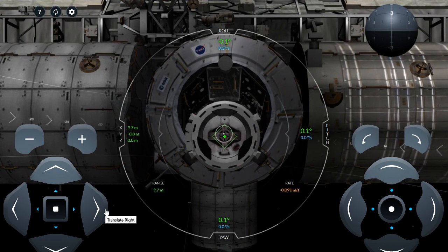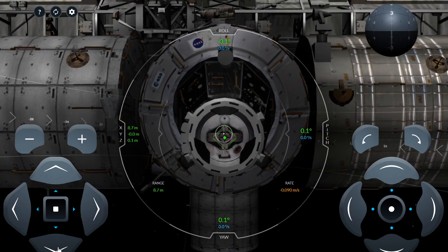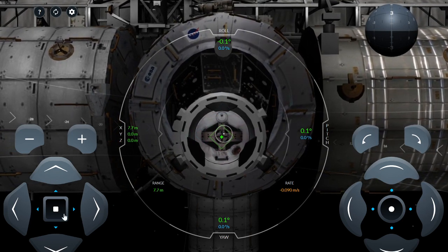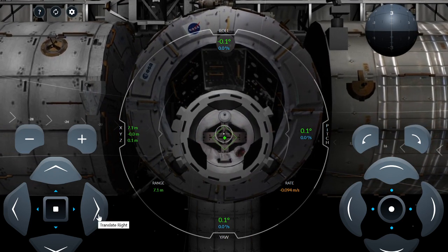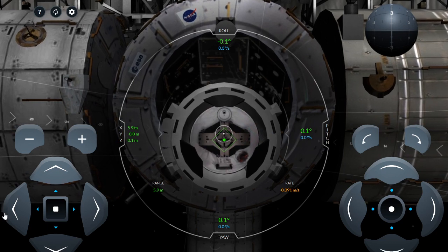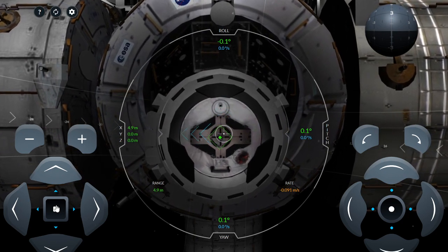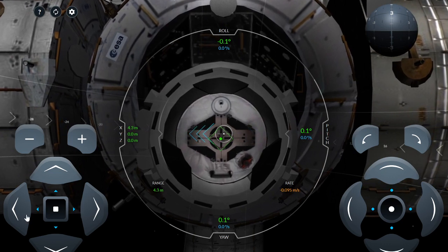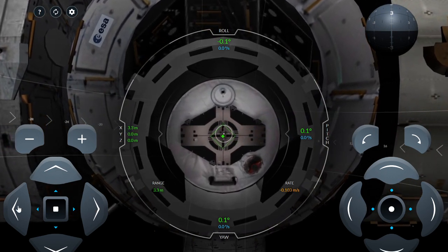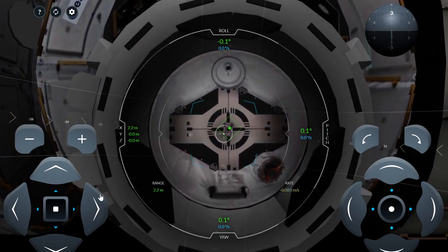And thrust — it's all about thrust. Making very precise movements one way or the other, and hopefully we'll be getting it. We're down to almost 5 meters now — that's about 15 feet. Getting closer. I tell you, it gets pretty hairy when you get in close like this. Got to get it right. Slowing down just a little bit here.